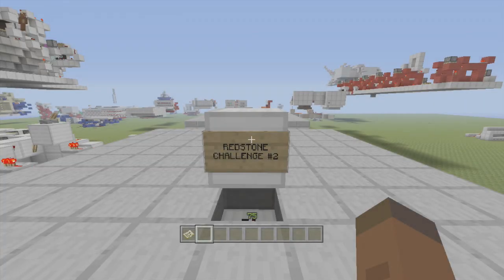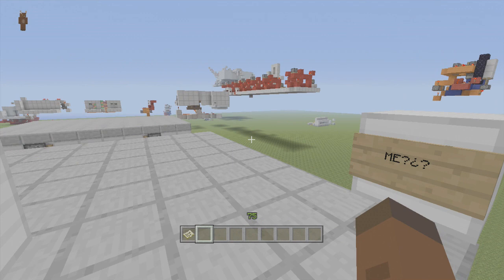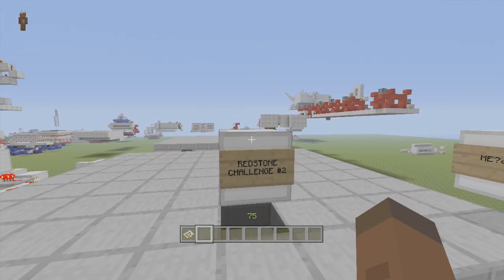Hey guys, welcome to FedEx Gaming's Redstone Challenge episode two. This redstone challenge was sent in by me, yes, by me, because no one is really sending challenges in. Since my last redstone challenge, only three people sent in challenges and they weren't really challenges — one guy asked me to put lamps on two different floors for ceilings, which is pretty simple, and another asked me to make a bud switch out of a wheat farm.